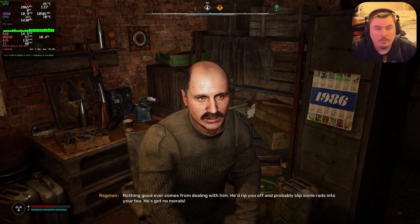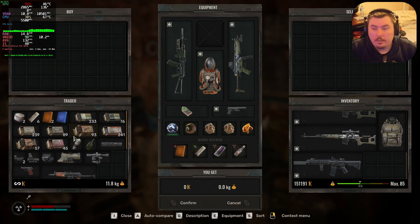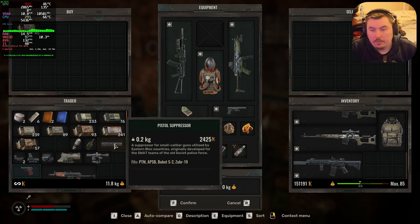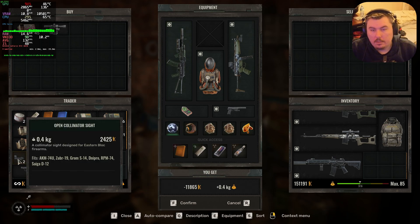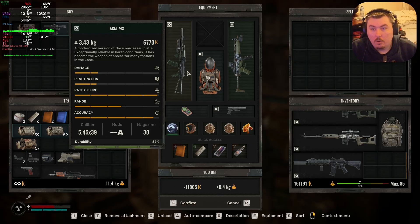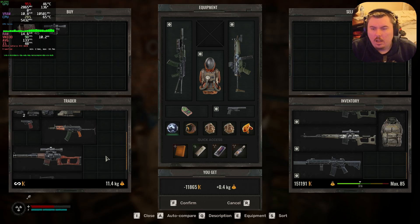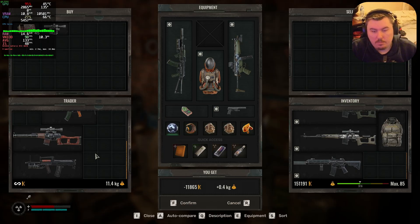Hi, what do you do? Okay, Ragman — what do you got for me? That's for a pistol, apply that. All I want is... oh wait, is that actually a scope for that? Okay, that's cool. I've always wanted one of these but I don't think they're very good, so we'll just buy this.